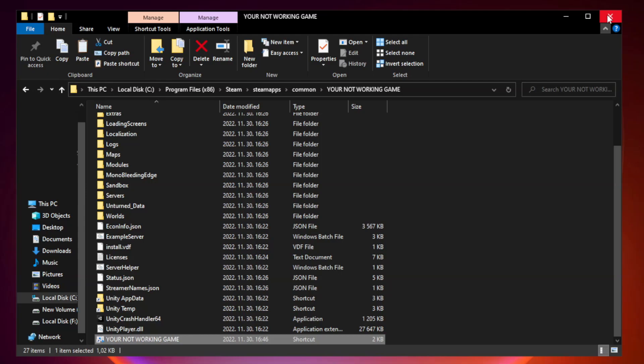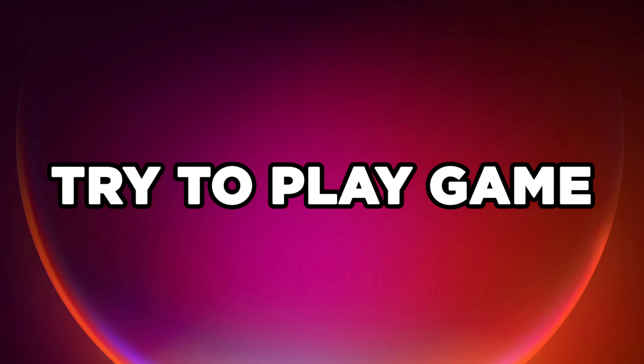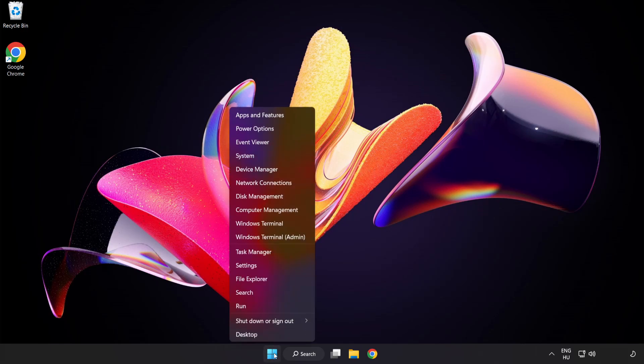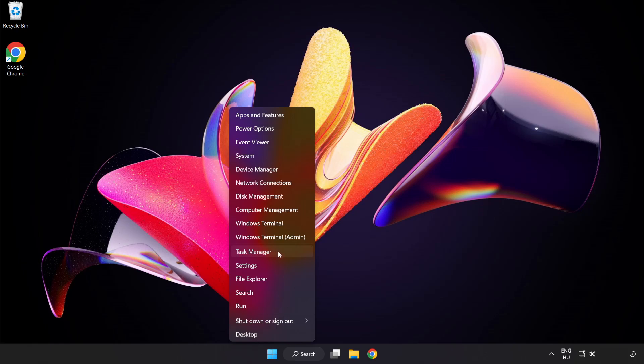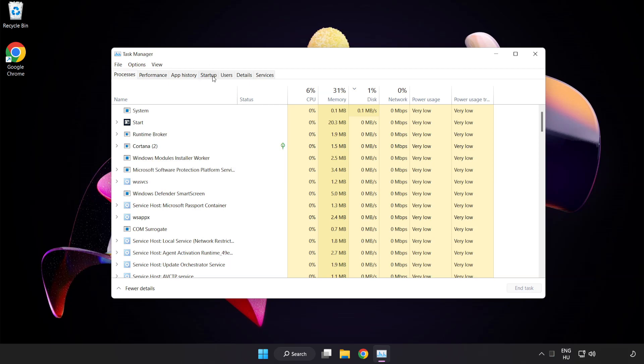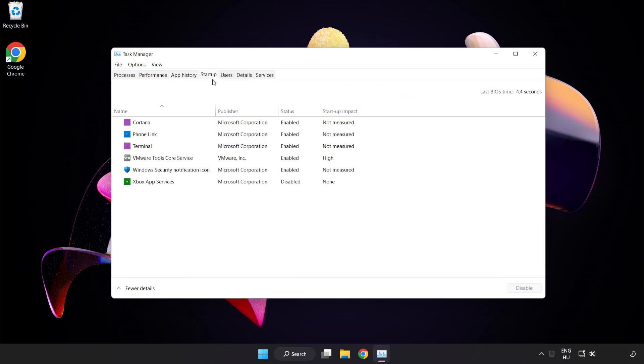Apply and OK, then close the window. Try to play the game. If that didn't work, right click the start menu and open task manager. Click startup and disable unused applications. Close the window.